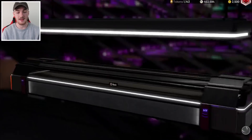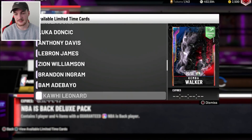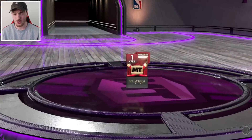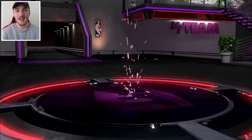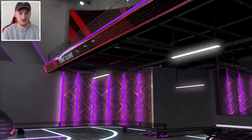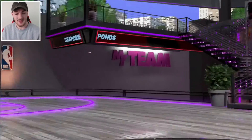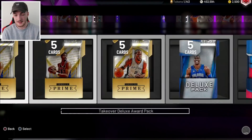Obviously these NBA Is Back packs — I can open up one of these and I'm obviously going to pull a Galaxy Opal card, but I do want to save my MT. I do want to go through and open up these. So I had this Players Club locker code — pretty sure this is a guaranteed diamond player. It's nothing exciting, it was the locker code I posted in one of my previous videos. It's a Raptors point guard — I can't remember his name to be honest, but I mean it is a card. I wish I could quick sell it to make like 1.5k MT because I'm obviously never going to use that player.